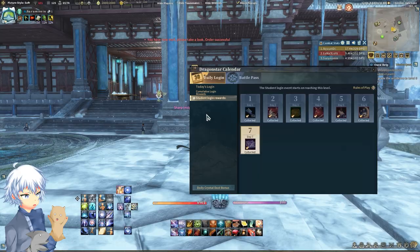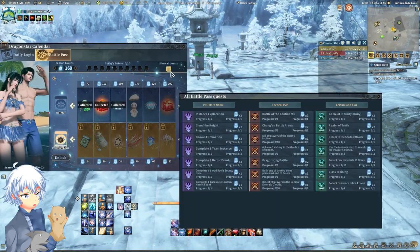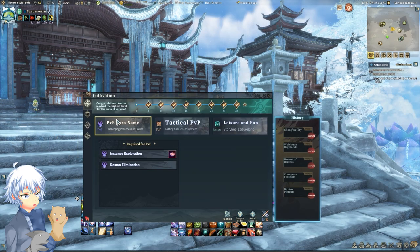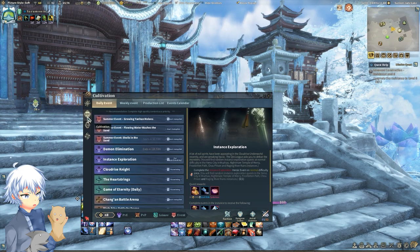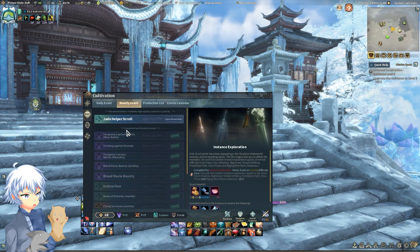There is a battle pass, and we're going to do the quest — this is your main priority, we're getting free gear here. Head on over to your cultivation or press J, click on your daily and weeklies. You need to clear these in order to receive Alliance XP as well as important items like parchments.